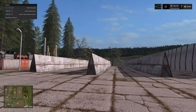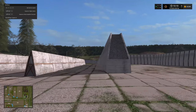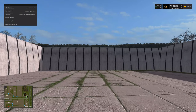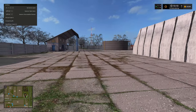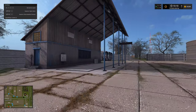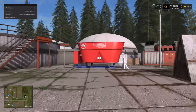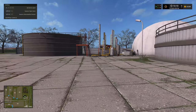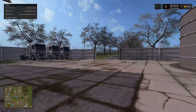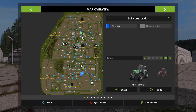At the biogas plant we've got two of the smaller-size clamps, then this rather large one that looks a bit odd and out of place. You have to get quite a long way in before it registers as a silage clamp. There's a weighbridge, an above-ground silo over here, our digestate over here, and a nice little lot for the biogas plant.